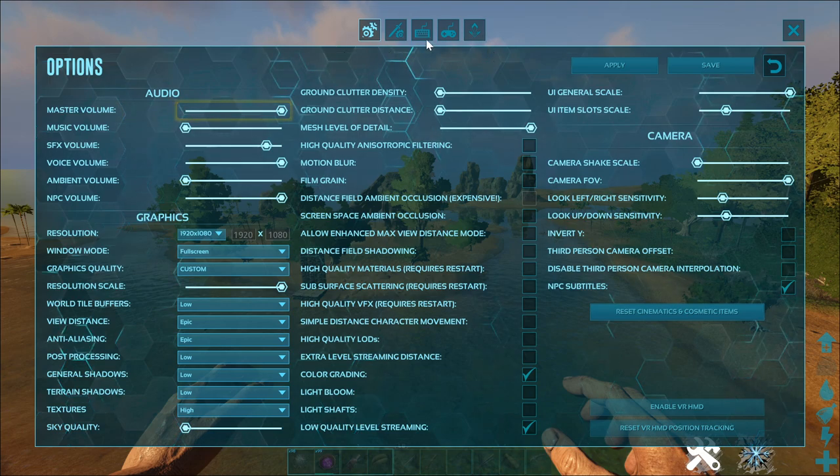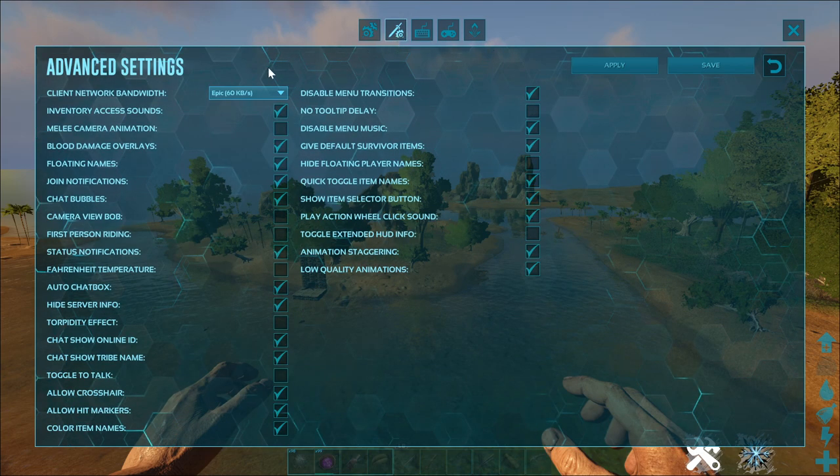Now we will go into advanced settings. Let's quickly go through the entire list. Inventory access sounds — personal preference. Melee camera animations should be off. Blood damage overlay — I prefer this on. Floating names should be on, as this will let you see players' names easier so you can track them with third-party apps.